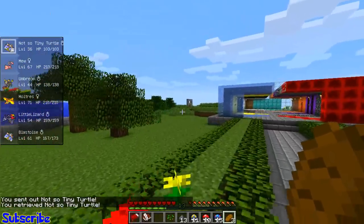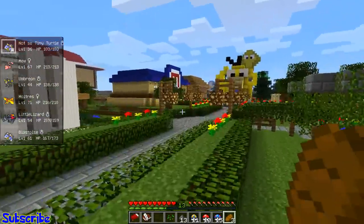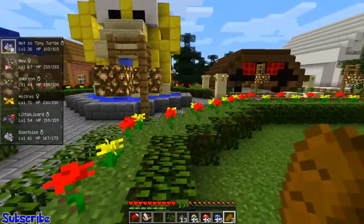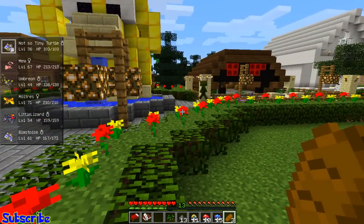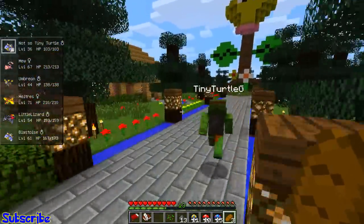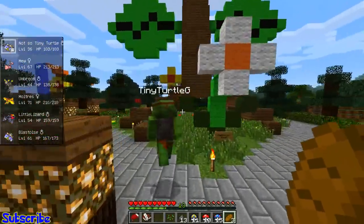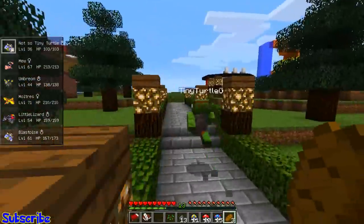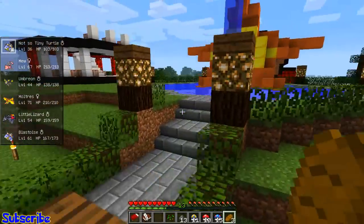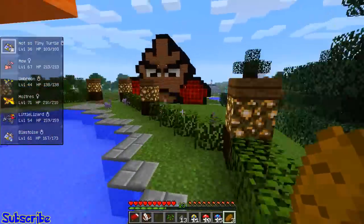One of the big updates is randomly spawning Pokémon Centers and stuff like that, which means we're gonna have to go pretty far to find them. There's a thing we can do that will refresh all the chunks. We're thinking of doing a second region - go somewhere really far or even a second map - and then swap between the two whenever we feel like, so you'll see the new chunks with the random Pokémon Center spawning.